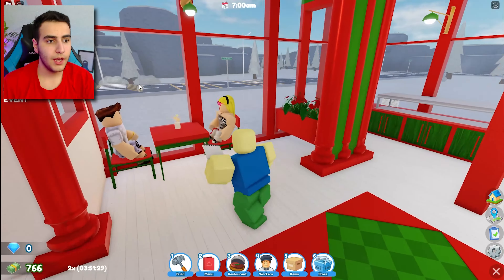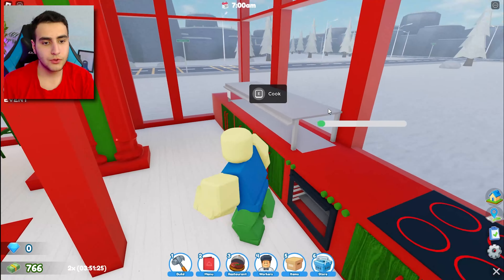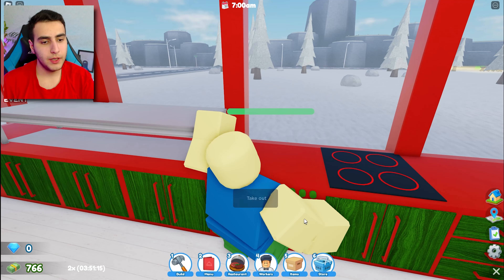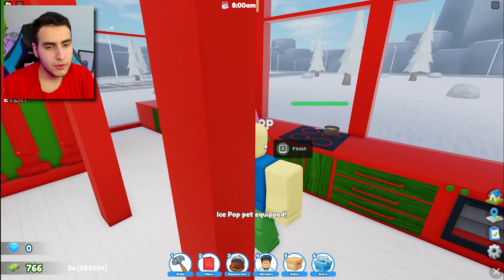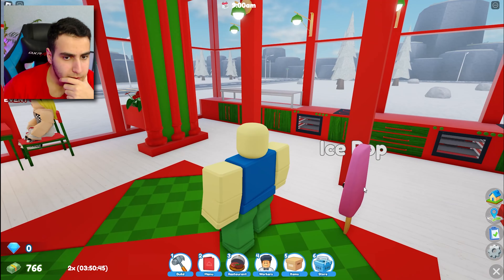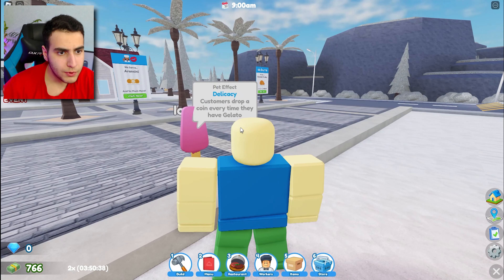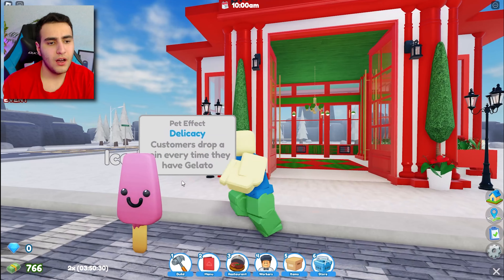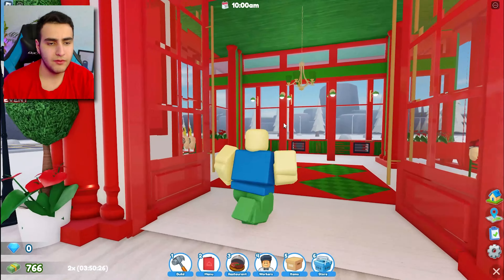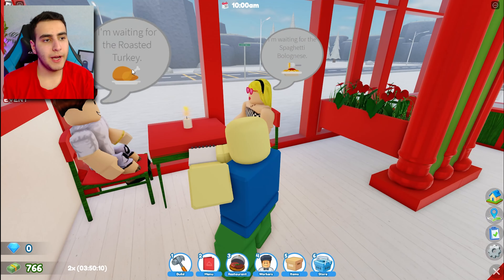Cook the dishes, y'all gonna eat again. One gingerbread for her and one soup for this guy. Gingerbread is easy - just put it in the oven. Oh, my ice pop - it's right here, some kind of pet cube. Here is your gingerbread, enjoy it. The customer drops a coin every time they see it.